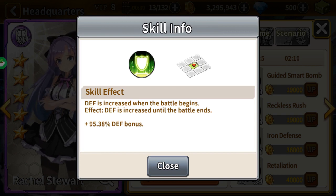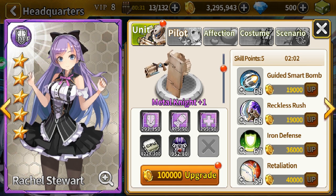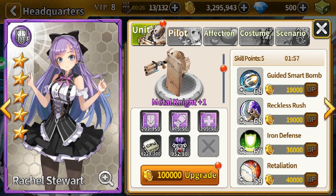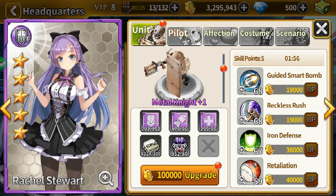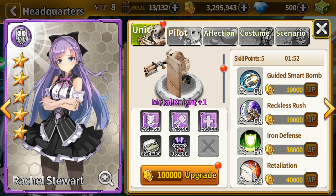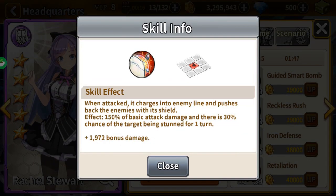Her defense is 100 for the duration of the battle, which is really amazing because some fights go up to like turn 18, and this buff lasting the whole time makes a tank worth bringing. If you don't have a tank that keeps that defense up the whole fight, it's pretty pointless to bring one aside from just absorbing some early match hits.